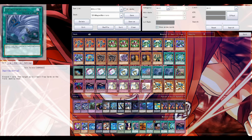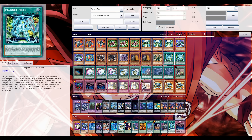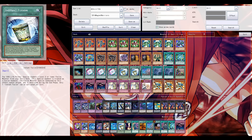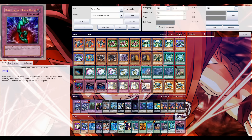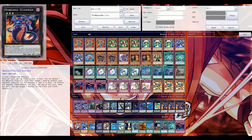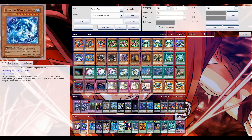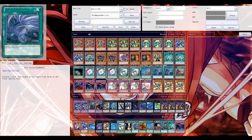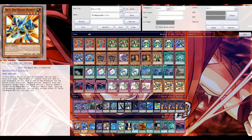Its most important effect is its first effect — it's pretty much an Armageddon Knight for your Magnet Warriors. When it's normal or special summoned, you can send any level 4 or lower Magnet Warrior from your deck to the grave.